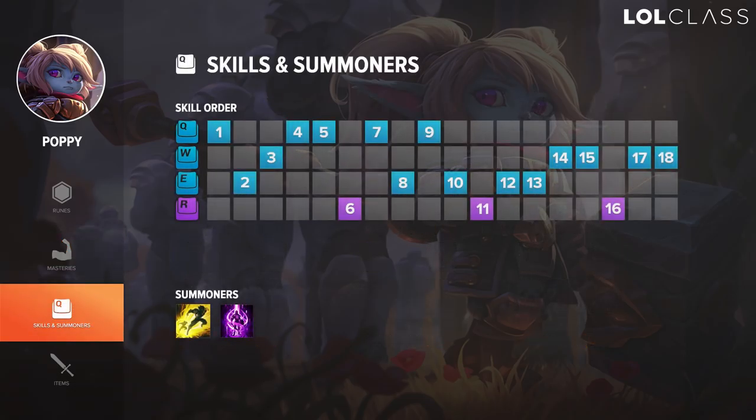For the skill order, I usually start with Q, then depending on what matchup I have — if I have Ignite, I will probably go with E and try to harass a lot. If I have TP and I want to sit and farm, I will take W for level 2. You max Q over everything, then E, then W, obviously taking R whenever you can. You max E over W because of the burst you can have if you stun someone — you can pretty much one-shot anyone.